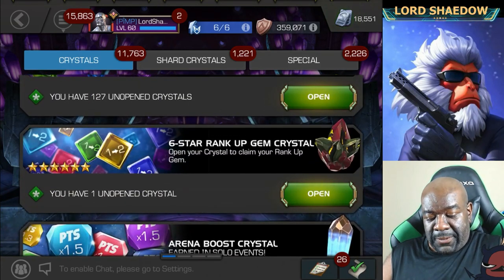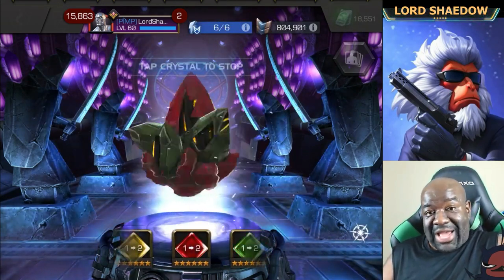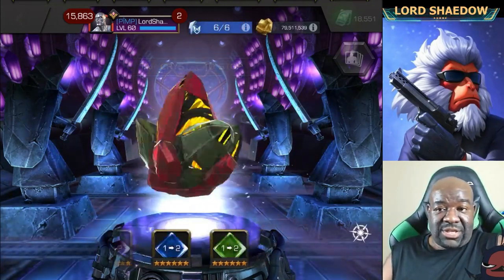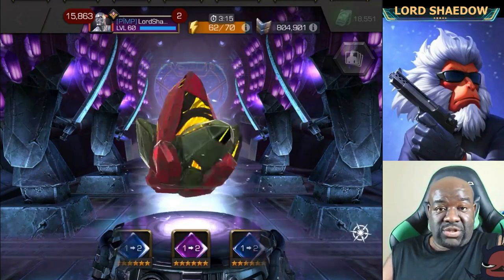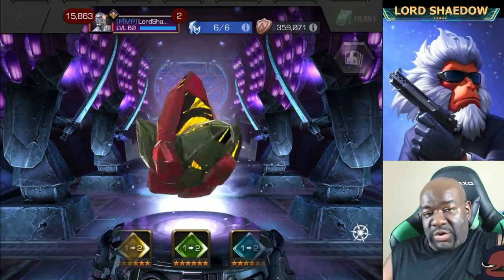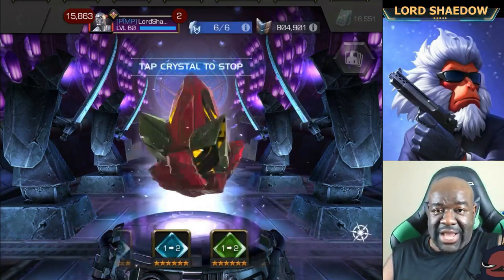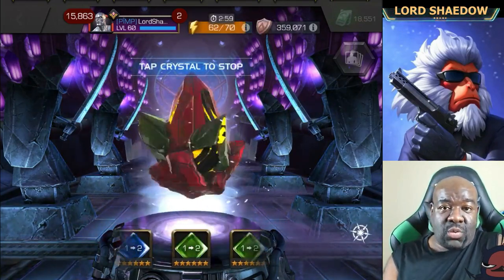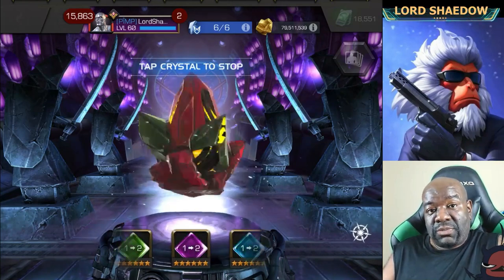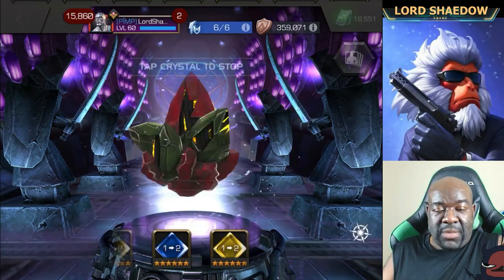All right, there it is. Let's go ahead and let that spin out. As far as class, I don't really care at this point — any class is going to be useful eventually. It's a one-to-two rank-up gem. If it's a mutant, I've already taken up my Omega Red, so I'll just have to wait for another mutant. Any other class, either I have someone I want to rank up now or I don't. I actually have a generic rank one-to-two six-star gem, so this would just save me from having to use that.